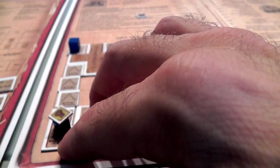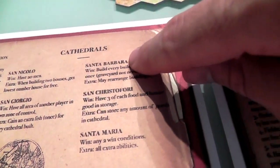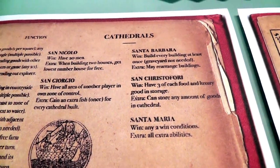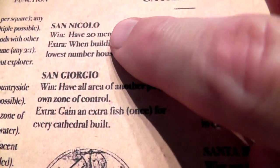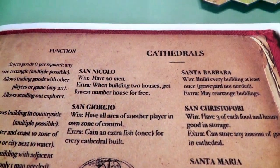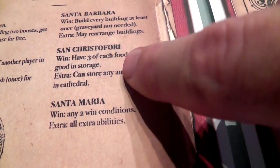Now that she's built a cathedral, Jen has to choose who is the patron saint of her kingdom. Here's the cathedral section. She can choose San Niccolo, San Giorgio, Santa Barbara, San Cristofori, or Santa Maria. Whichever one she chooses will define two things: it will give her a special power she can use the cathedral for, and it will determine what she has to do to win the game. For example, if she chooses San Niccolo, she needs to get 20 men — basically build all 20 houses. I think Jen has already decided she's going to go for San Cristofori, which is: have three of each food and luxury good in storage. If she ever does that, she will win.